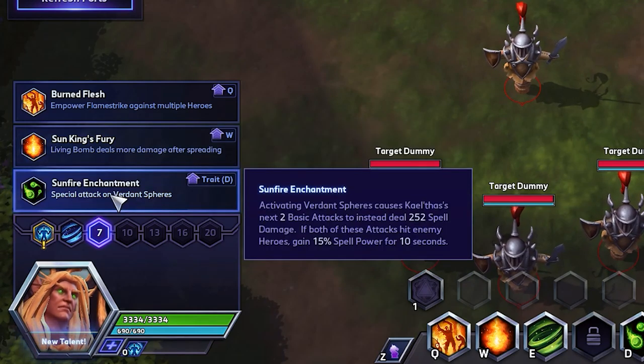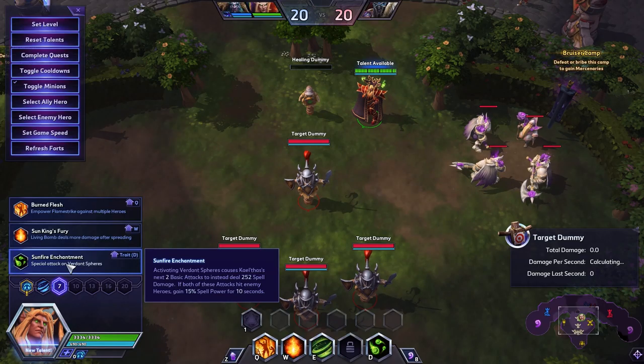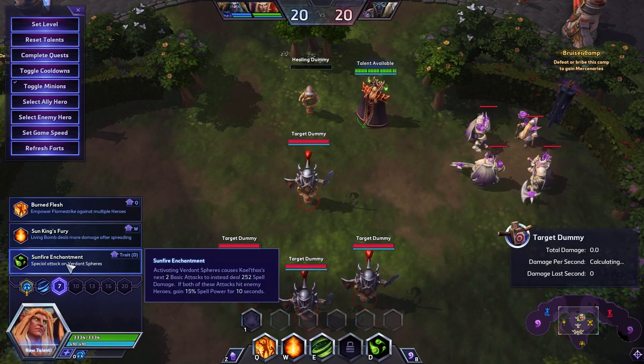Something that I personally like is Sun Fire Enchantment. Again, on stream people disagree with me, but the way that I like to play KT is for the one shot. In most cases with this ability, he can one shot essentially any character in the game. So here is how I do my basic combo with Sun Fire.